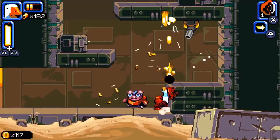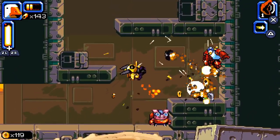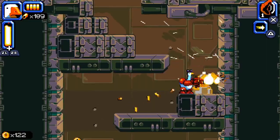The stages scroll primarily from left to right, with some verticality thrown in on occasion. Certain areas task you with activating a switch or lever to open a door or raise a platform, but these sections don't really add much to the experience.